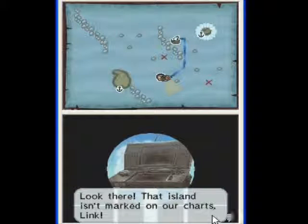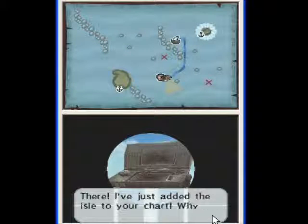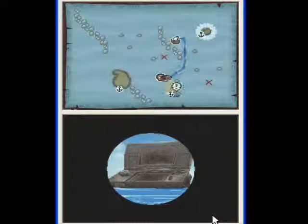Look there! That island isn't marked on our charts, Link. And it looks like we can dock there. I've just added the isle to your chart. Why not set a course for it?